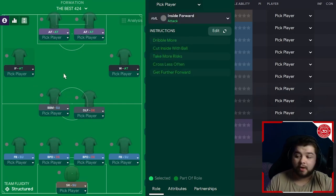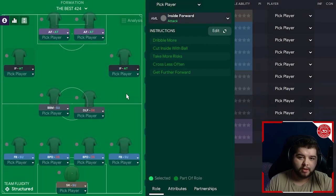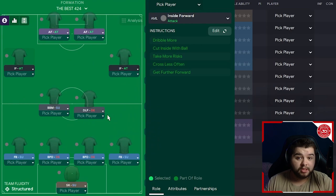On the left-hand side, we're going to have an inside forward on attack — very important, because this means the fullback is going to be able to overlap him while the inside forward cuts in. That is always a meta way to play FM23. On the right-hand side, exactly the same: an inside forward on attack so the fullback can also overlap. And a little tip — if you ever want to switch it up mid-game, you can change these wide players to wingers, have them out wide, and have the fullback sitting narrower making narrow runs.